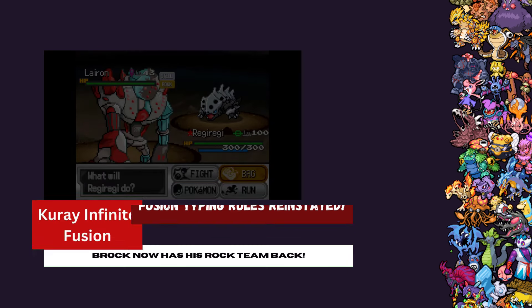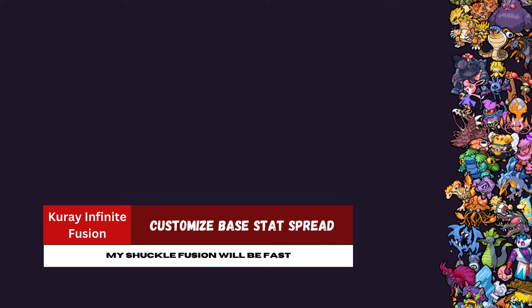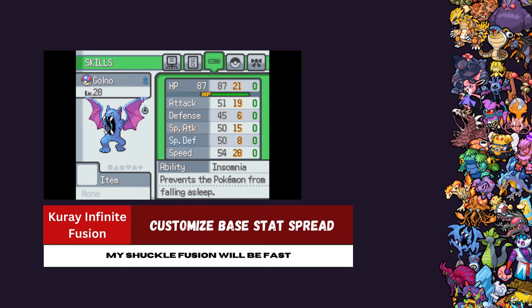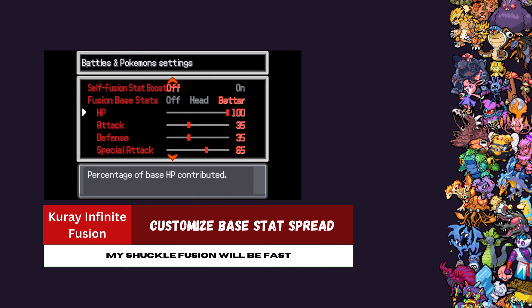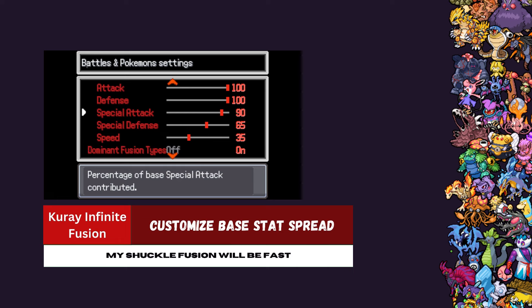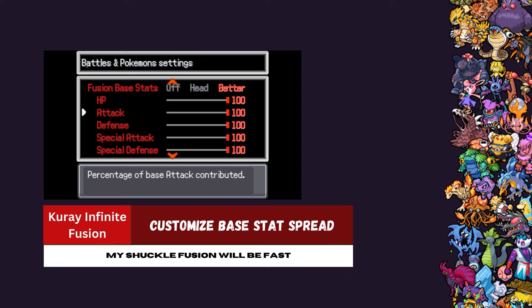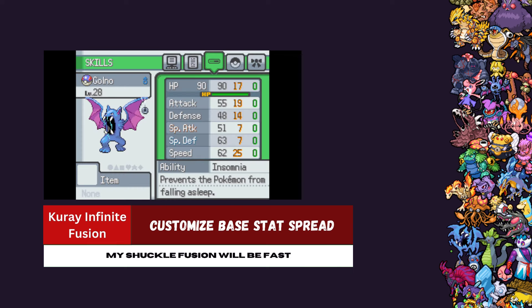The newest feature they added to Kudai Infinite Fusion is the ability to adjust the base stat spread of fusion Pokémon. This does affect all Pokémon, including the opposing trainer Pokémon, but it is an optional feature that could lead to some pretty interesting results.